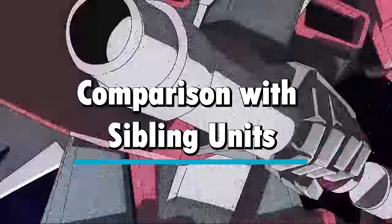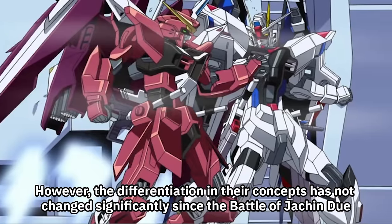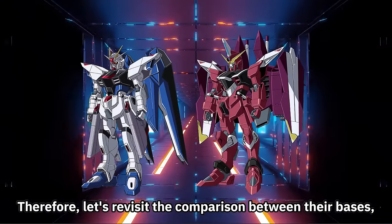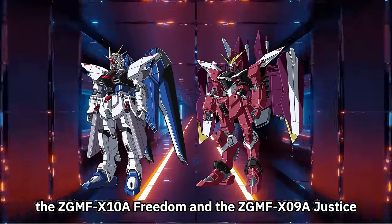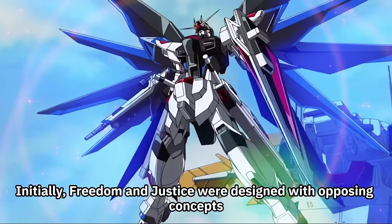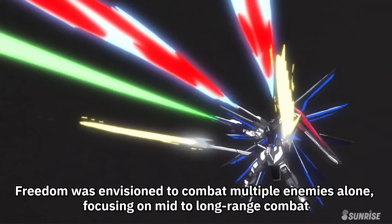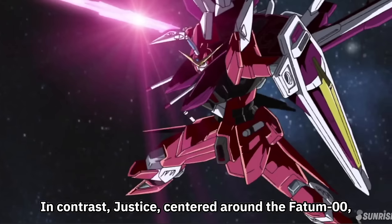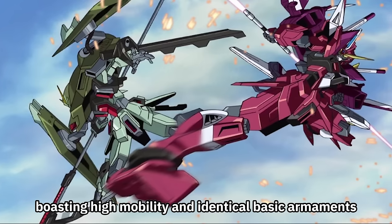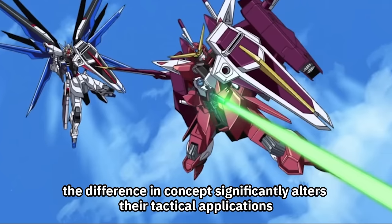Next, we compare it with its sibling unit, the Infinite Justice Type 2. The differentiation in concepts has not changed significantly since the Battle of Yak and Dude. Looking at their bases — the ZGMFX-10A Freedom and the ZGMFX-09A Justice — Freedom and Justice were designed with opposing concepts. Freedom was envisioned to combat multiple enemies alone, focusing on mid-to-long-range combat. In contrast, Justice, centered around the Fatima, excels in one-on-one combat at close to mid-range, boasting high mobility and identical basic armaments. Despite both units having almost identical systems, the difference in concept significantly alters their tactical applications.